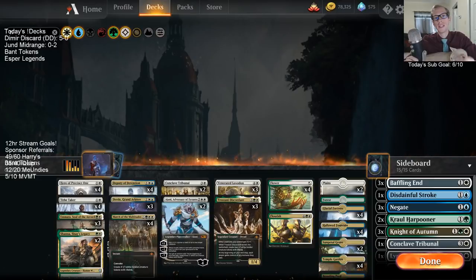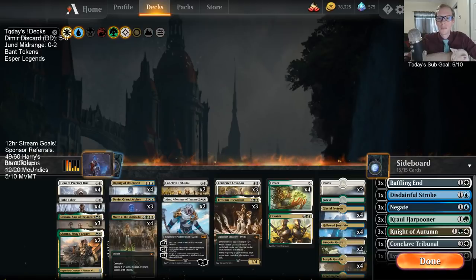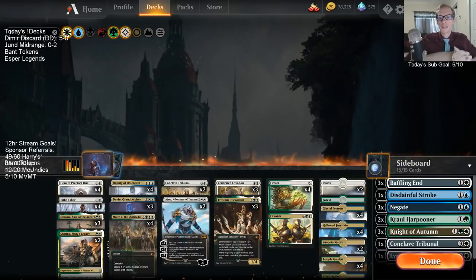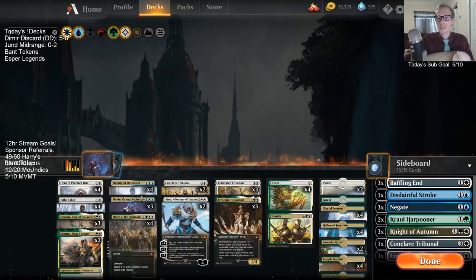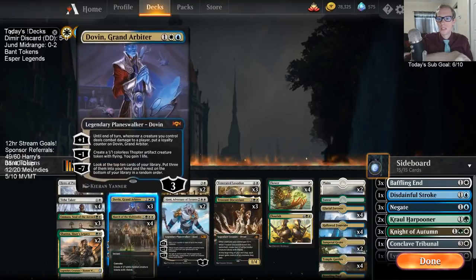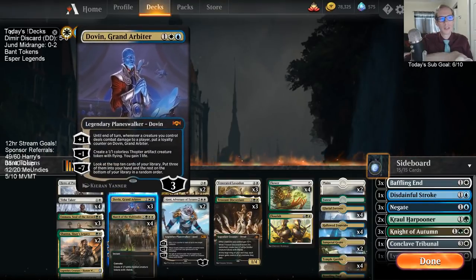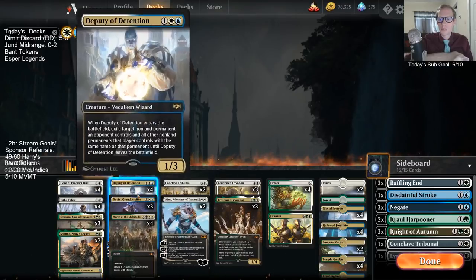Welcome everyone on Twitch chat and also everybody on YouTube watching this video later on. This is a Selesnya tokens deck that's splashing blue a little bit for quality removal with Deputy of Detention and also Dovin, Grand Arbiter, that can make some tokens as well. That's basically what we've got with our blue mana.